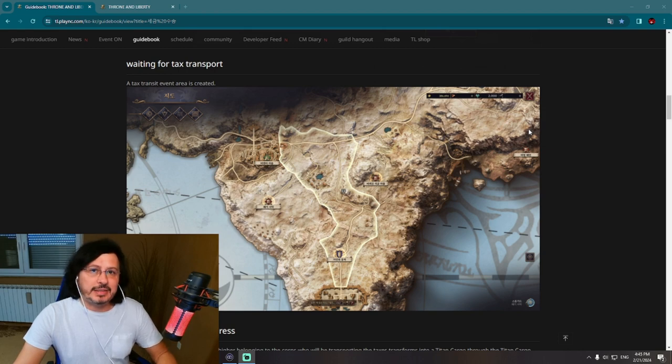The Titan Golem will transport taxes from Vilenta Village. If you are playing Throne and Liberty in Korea, you'll recognize this part of the map — on the upper left side you will see Vilenta Village, and lower down you will see Stronger Castle. Basically, this caravan starts moving from Vilenta Village and needs to travel all the way down to the castle.